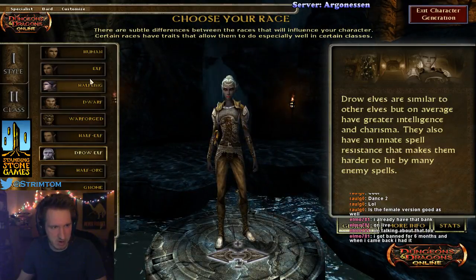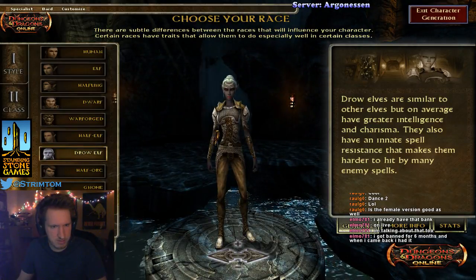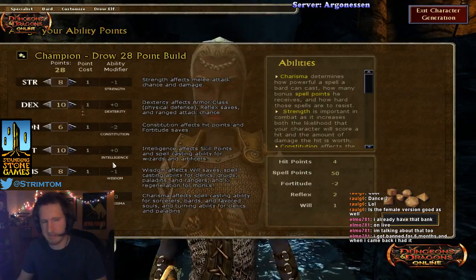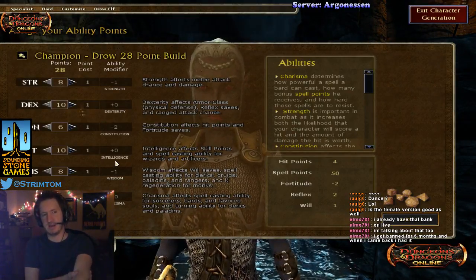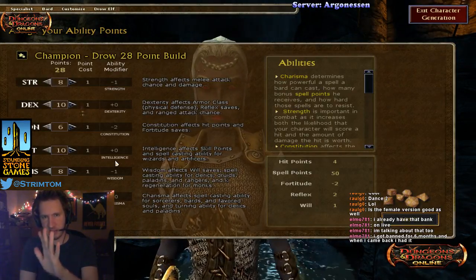I think Dry Elf is probably the best for this. This is to test out the build. I'm trying to make the best of the build. So this is my first tip: how do you play a build?